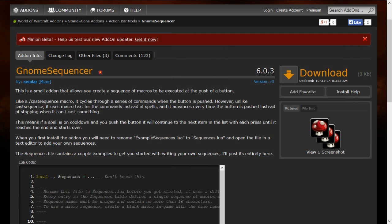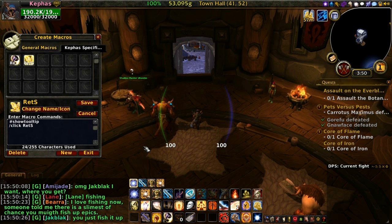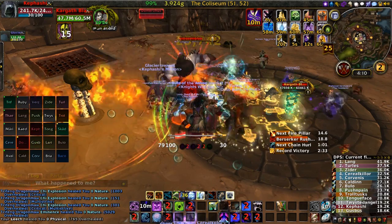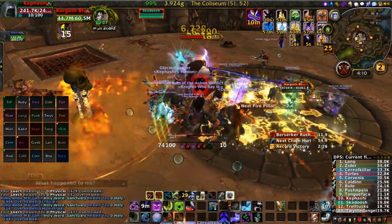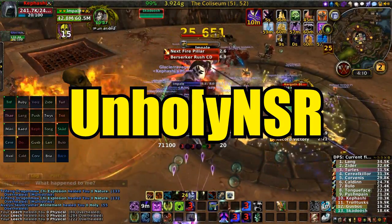If you followed all of these steps correctly, you're ready to log into the game and create the macros. Now that you have Gnome Sequencer set up with my sequences file, you are ready to begin making macros in-game. It is important that you give the macros the names that I tell you, and that you do not put any text in the macro field — just name them and place them on your action bar, and Gnome Sequencer will do the rest. The first macro is unholy-n, which takes care of your entire single target rotation except for soul reaper. The second macro, unholy-nsr, does the exact same thing except that soul reaper is included, so use this one when your target is below 45% health.